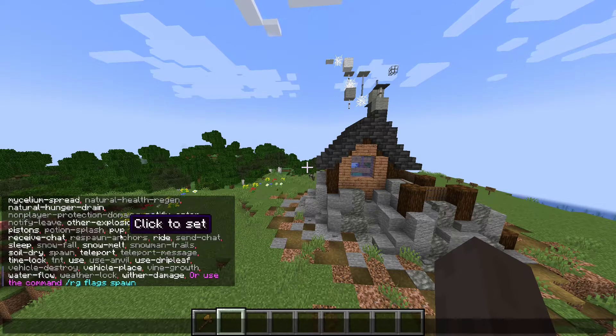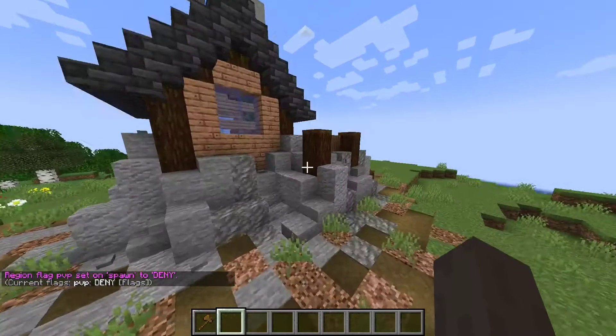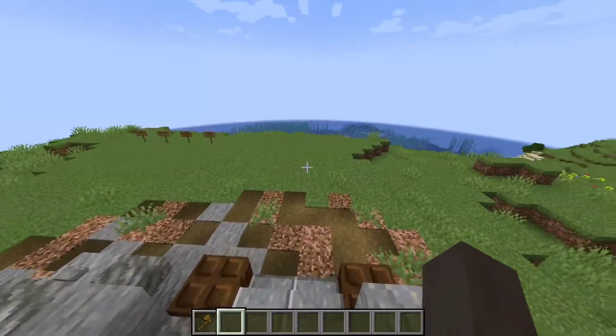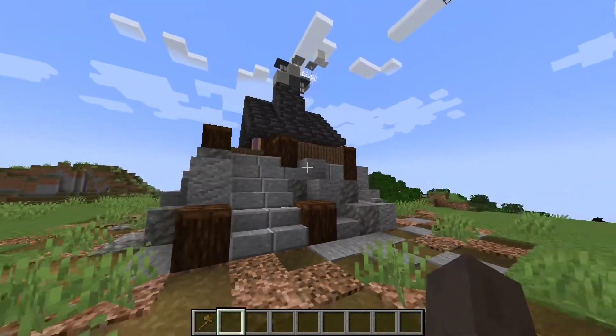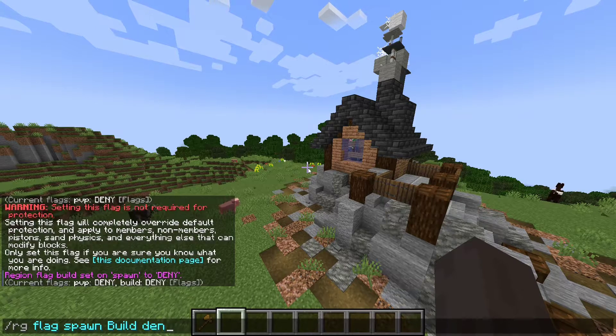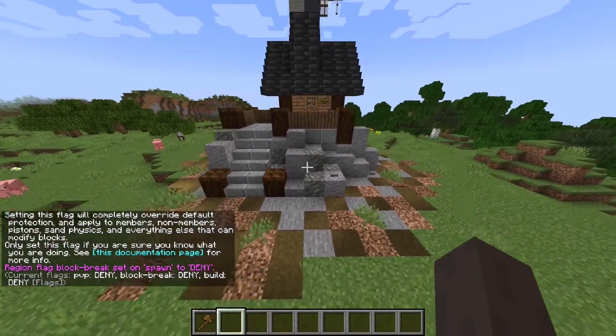These are the lists of flags that you can use. For example, let's use PvP. You can do /rg flag spawn pvp deny, and that will deny players from PvPing. Players won't be able to attack each other while in the spawn region. If you don't want players to break anything in your spawn, then do /rg flag spawn build deny, and also block-break deny. Now, players won't be able to build or break any blocks in this region.